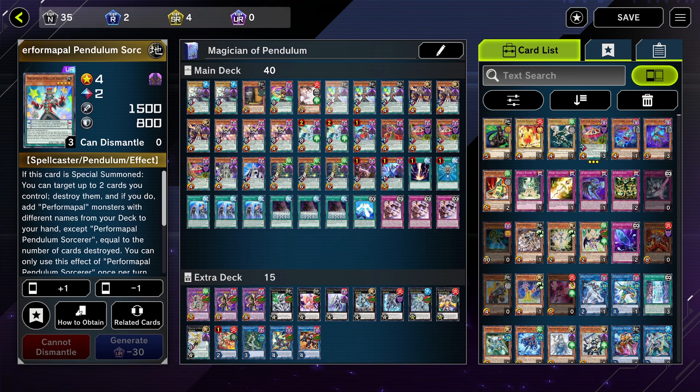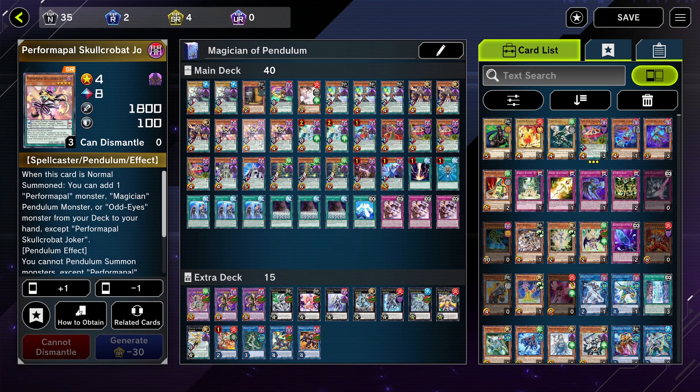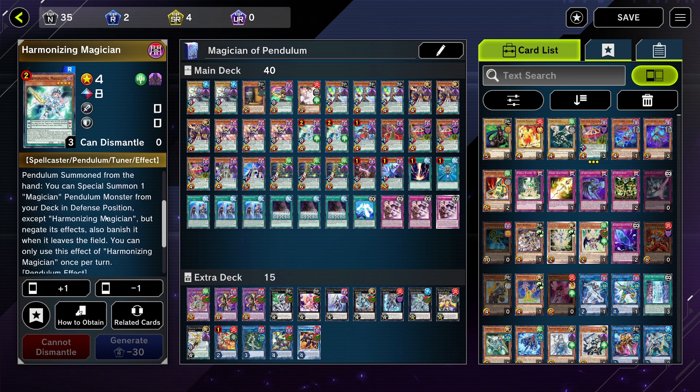Performer Pal Pendulum Sorcerer is run at three — it's in the structure deck and extremely important. Three Wisdom Eye Magician from the structure deck as well. Skull Bat Joker is super powerful and adds almost every card in the deck to your hand.